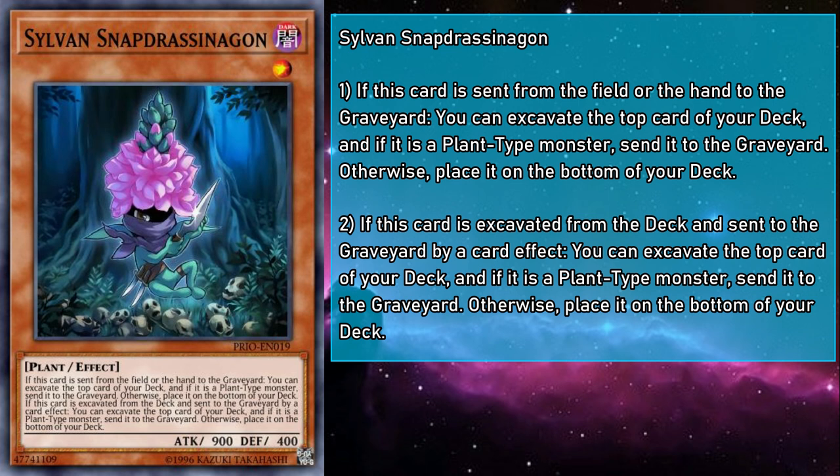Sylvan Snapdrasenagon is a level 1 dark monster with 900 attack and 400 defense. If sent from the hand or field to the grave, you can mulch 1, and if they are mulched, they mulch a card off the top of your deck. So if you're looking to just excavate as much as possible, this little knife gremlin has you covered. It lacks any kind of once per turn clause, so you could conceivably chain a whole bunch of Snapdrasenagons together, thinning your deck so you can really cut to the chase.